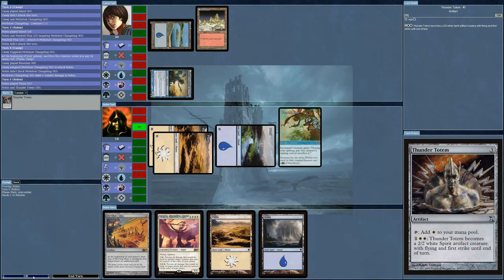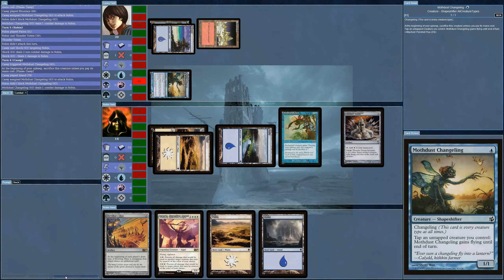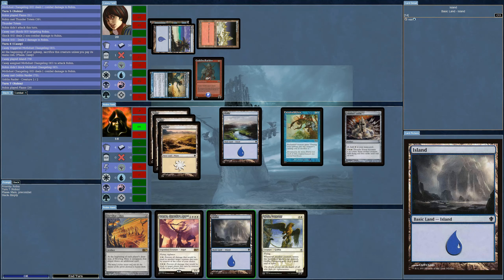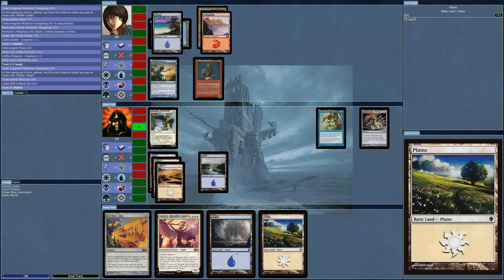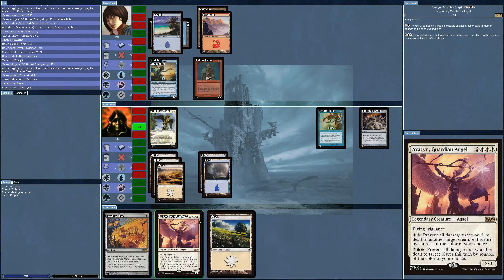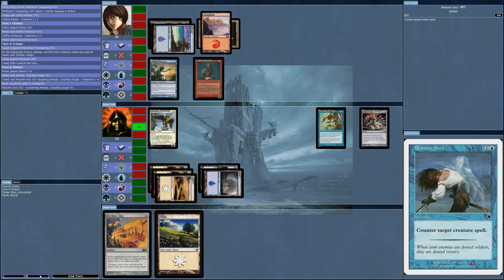Next I'll play my Thunder Totem, and the AI is shocking me for two. Griffin Protector comes out. I count my mana — two, three, four, five — I have enough for this one already. And it's countered. I should always wait — why do I do this?